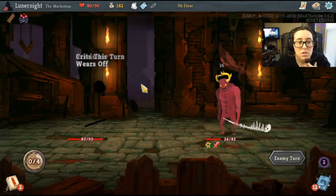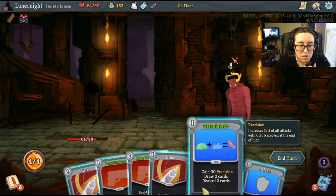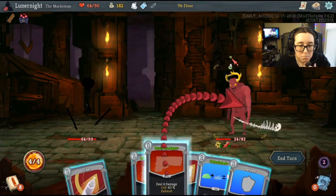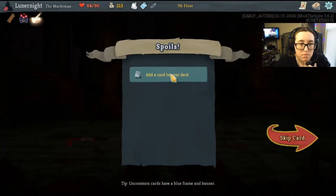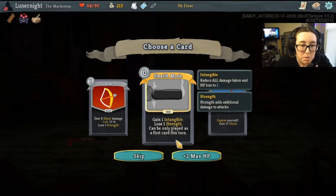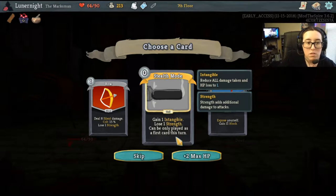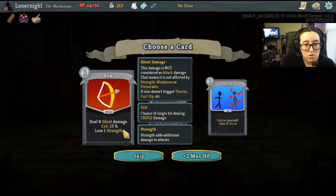It didn't crit this turn. I'm gonna get 16 damage — that sucks. Boop and boop, awesome. Singing bowl: gain 1 intangible, lose 1 strength, and it'll be played as a first card this turn. Little 8 silent damage, crit 15%, lose 1 strength.